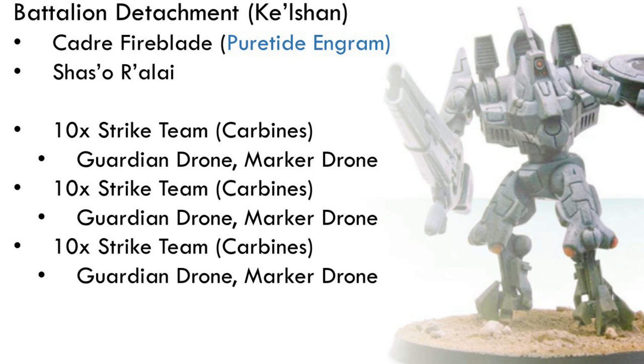The first detachment is a battalion — Kalshan again with Soldiers in Arms and Hybridized Weaponry. It starts with a Cadre Fireblade with a Puretide Engram Neurochip. This is a pretty typical choice, especially in 8th edition, though not quite as quintessential as it used to be. He's a reliable markerlight shot, and as infantry he'll be easily hidden, so the Puretide Engram Neurochip makes a lot of sense on him.